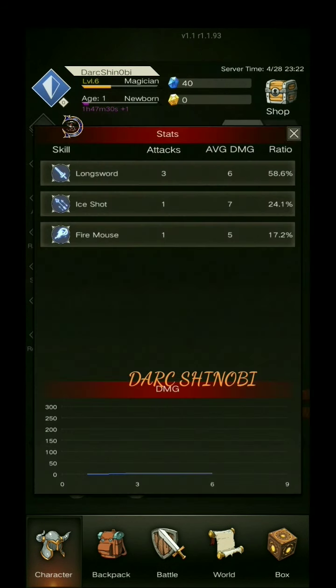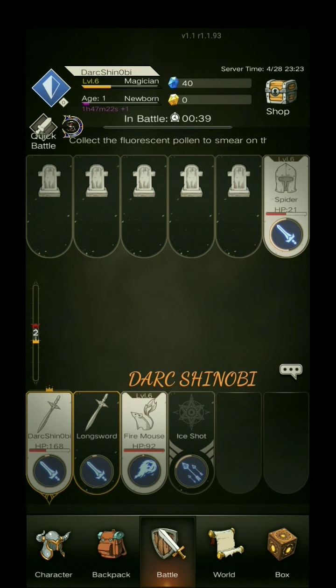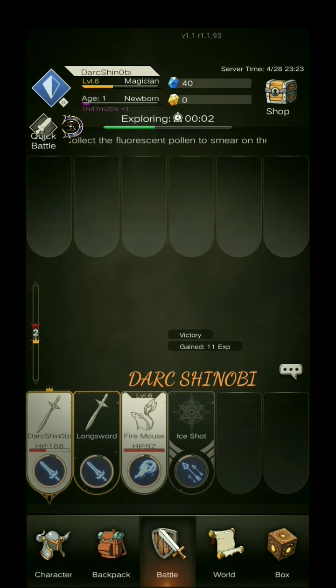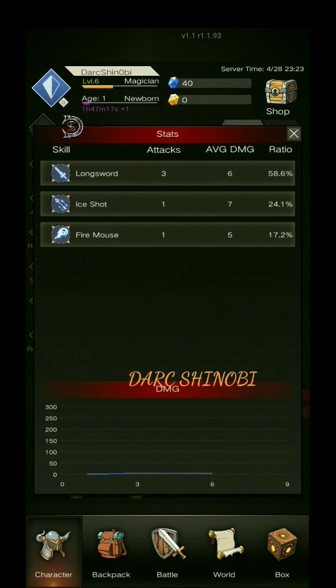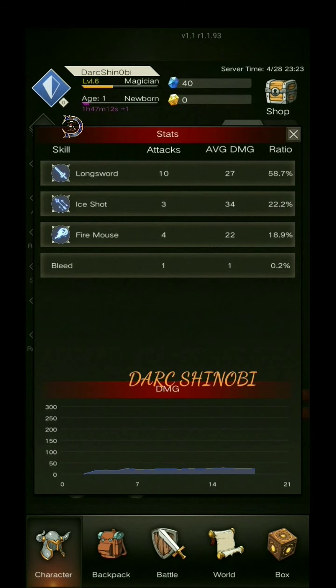Here we have our stats, which update after each battle. Right now, after these enemies die, that stat screen will change again. Notice how this was what it was before — go back in and it changed for that particular battle. So you know how many attacks each attack or minion did in that battle, and the ratio of percentage of damage that they've done. My longsword did 58.7% of the damage in that entire battle, and the average damage per hit was 27.